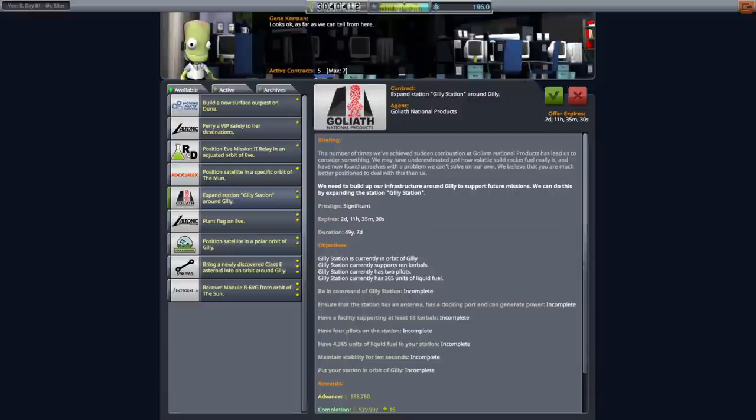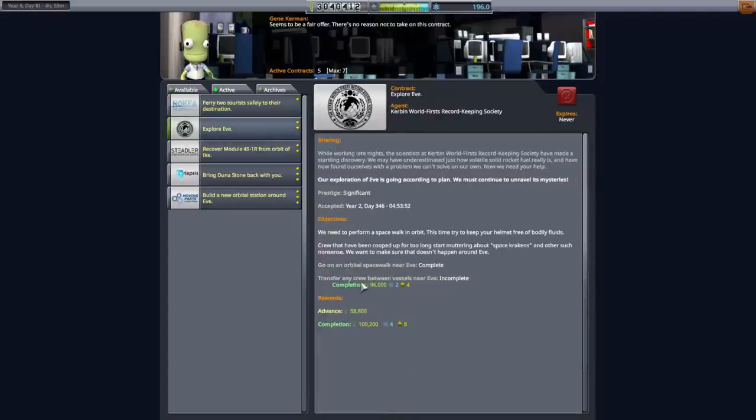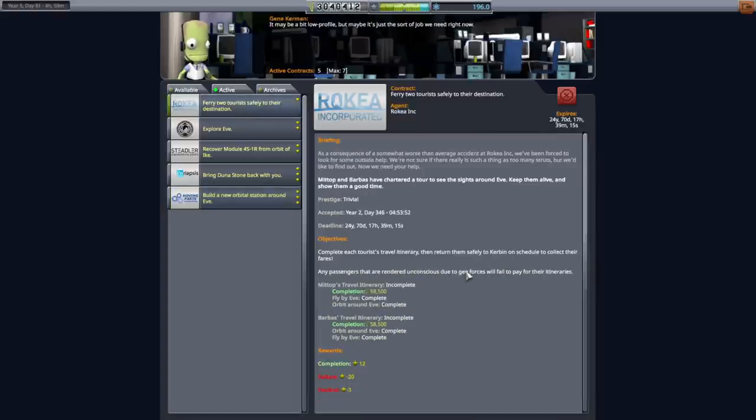Hello everyone and welcome back to my stock career in Kerbal Space Program 1.11. In the previous video we got a whole bunch of stuff around Gili to facilitate fulfilling some contracts related to Gili and Eve stuff - like transferring crew between vessels near Eve, building this orbital station around Eve which requires three pilots, and also getting the tourists back. Those were the primary things.